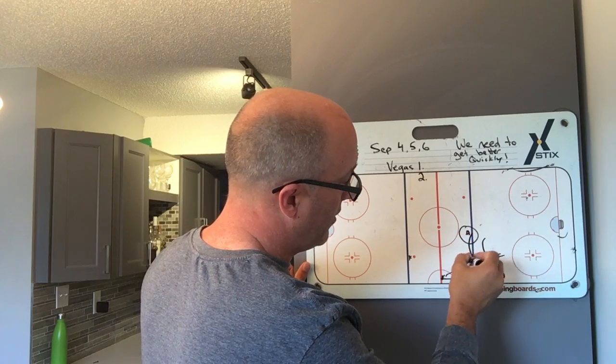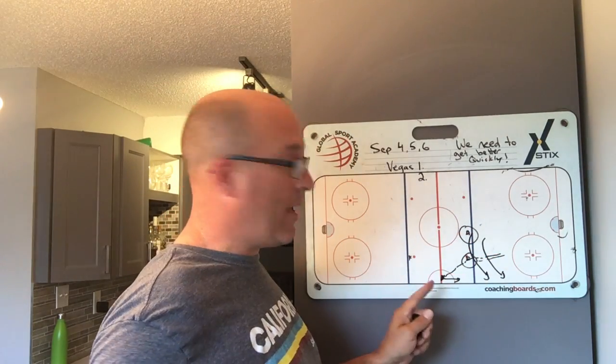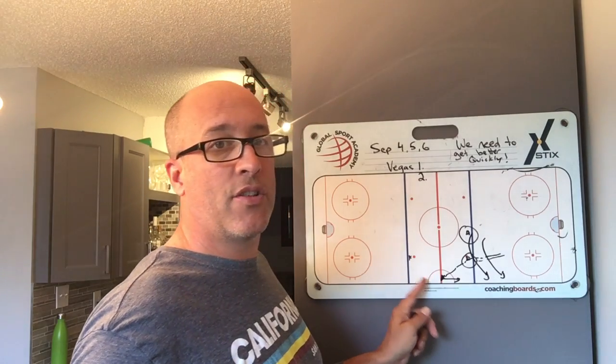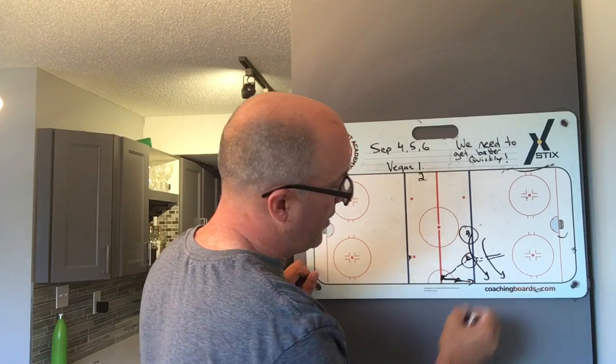It's two of you. Figure out how to eliminate this player. Get the puck from him as fast as you can. He's got a good angle here — get on him. He's got to sprint down the boards.